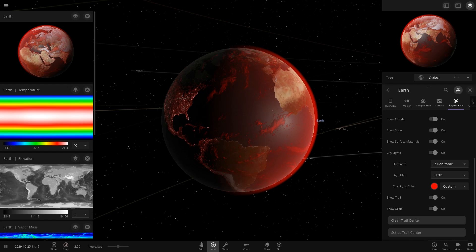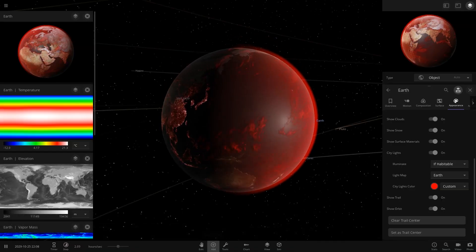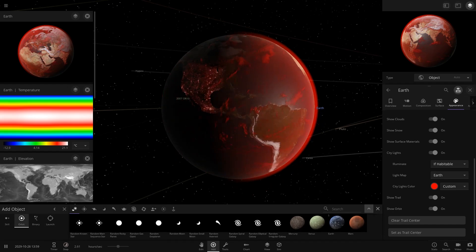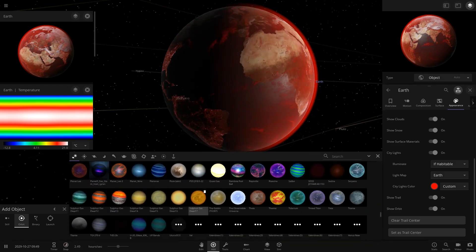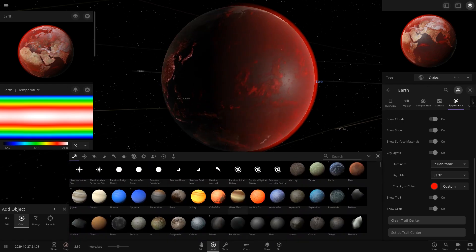Opening the add menu shows a massive lag spike. I remember surface grids was the update where it started getting really slow when opening the add menu for the first time. In previous versions it was lightning fast, but from this version onwards you can see it's a lot slower. Also, all my custom objects are showing up now because the game can start reading them.